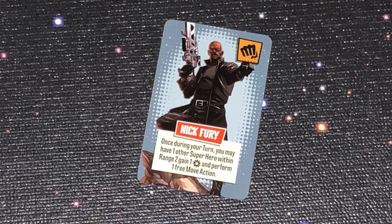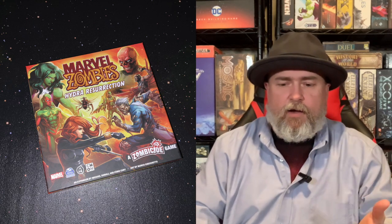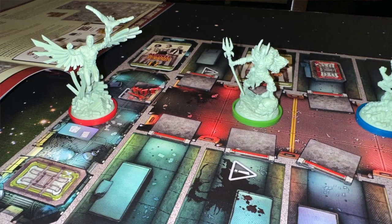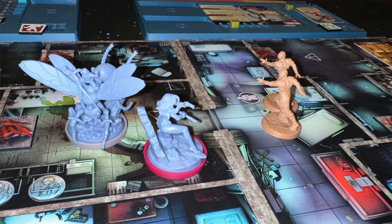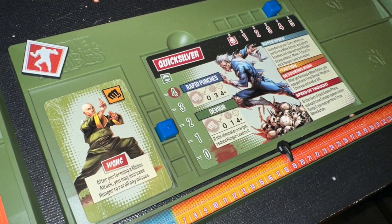Just looking at the content — the figures, cards, and characters — they're awesome. Sam Jackson's Nick Fury has a great ability in hero mode where he gives someone else a power and an extra action. Maria Hill gets to take out Brutes. The sculpts are some absolutely beautiful minis — this might be my favorite set of mini sculpts overall. Falcon is gorgeous, Hawkeye is great, Loki standing on a skull looks incredible, and Ant-Man riding an ant is very cool. Vision looks awesome as well.